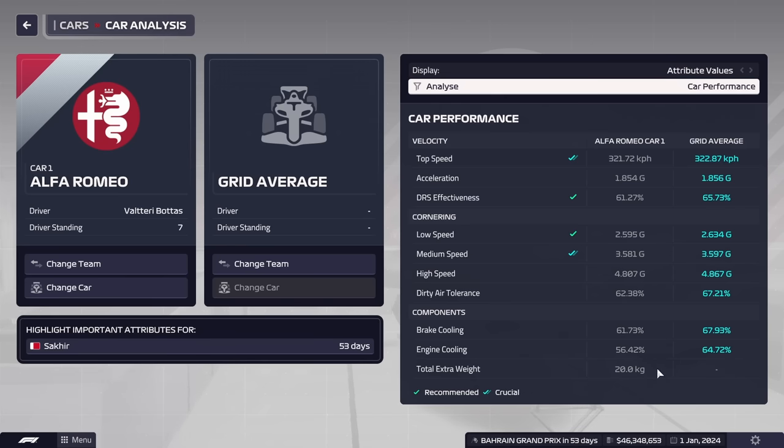A new stat has been added this year: extra weight. Every part now has a lifespan. As a general rule of thumb, I'd say just get rid of that extra weight — sacrifice lifespan, as it gives you a huge performance boost for every single part, and that's going to be very important for our strategy for this guide.